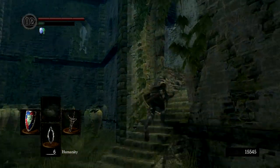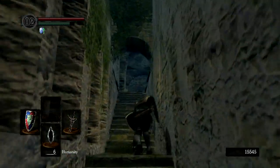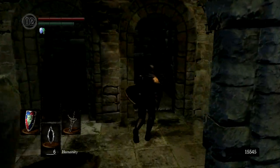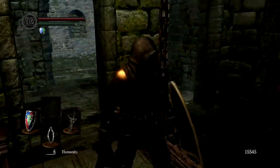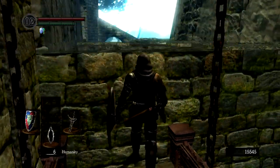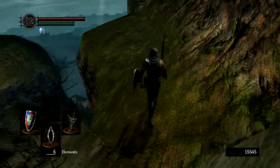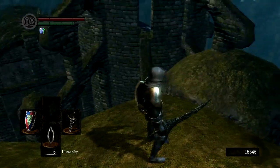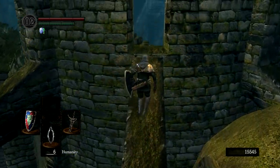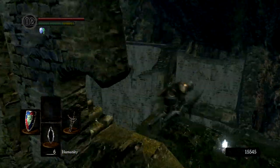First of all, you want to pick up the key that will be used inside the asylum. To do this, take the lift from Firelink to Undead Parish, run against the wall until you make it to a platform. Follow the cliff round and roll onto the pillar. I don't recommend using a running jump — a walk and roll works fine. Once across here, follow the stairs up and roll off onto the roof. There's your key.